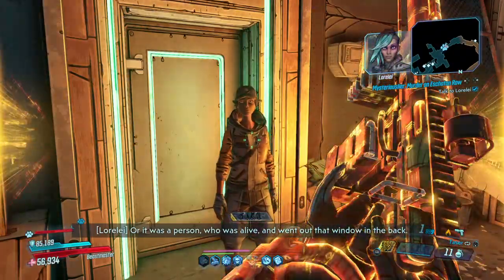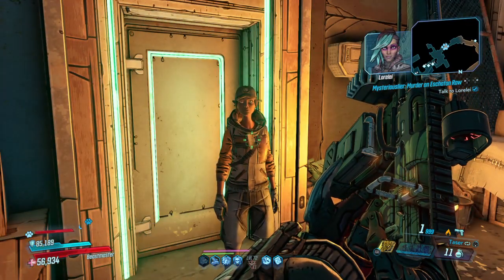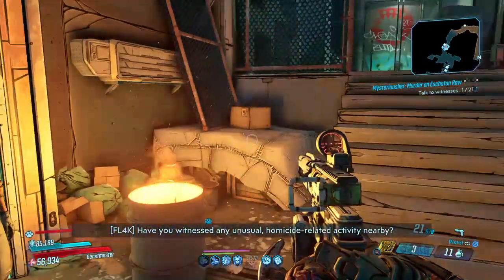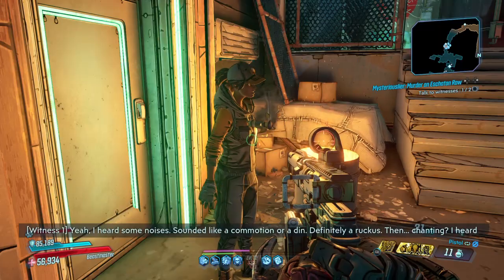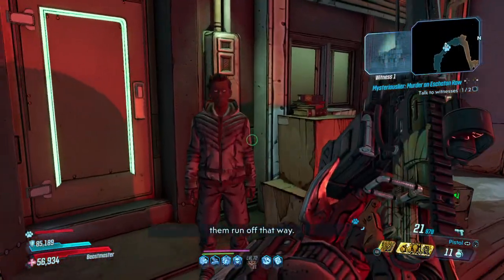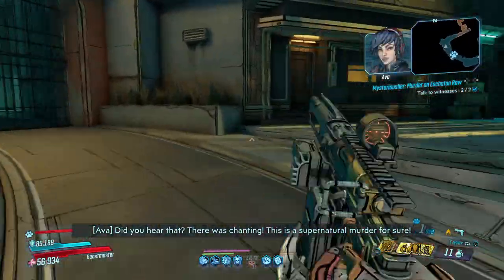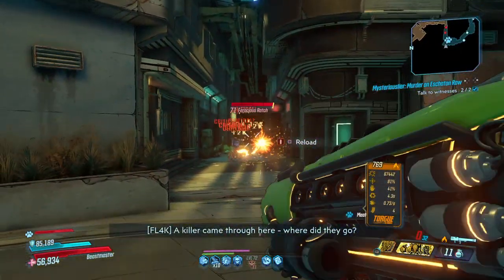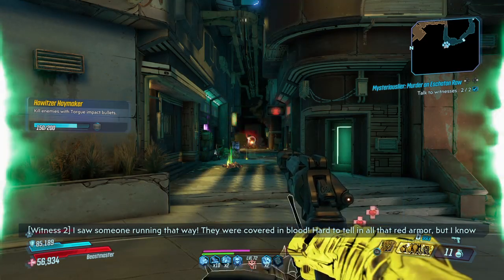Now we've got to talk to witnesses. Taser, rocket, critical — everything dies. And then witness number two. Another thing you can do is use the Guardian Angel, which I think is the Fallen Heroes vault card.